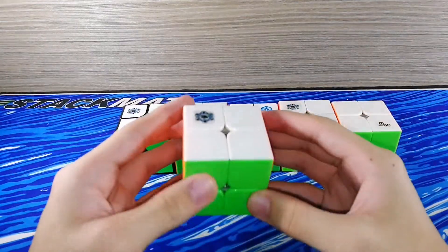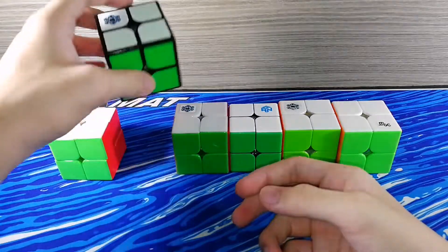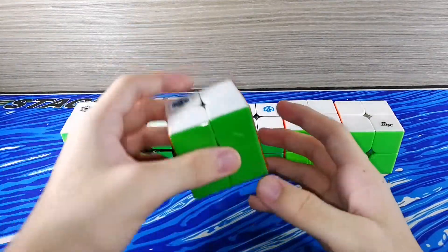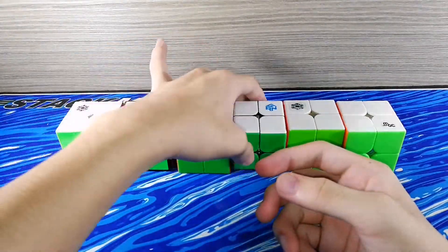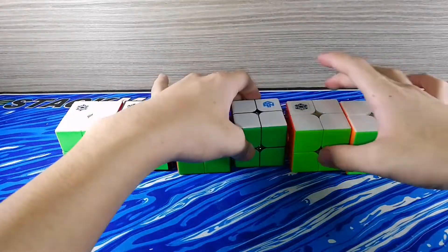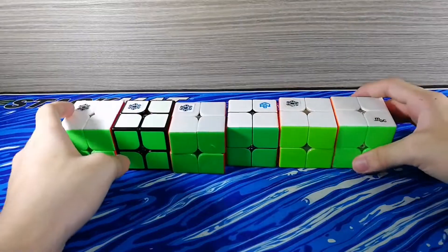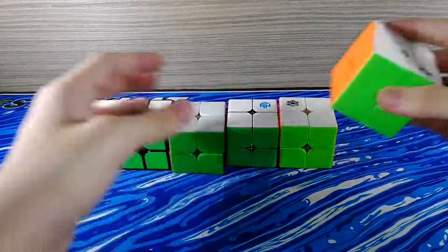For 2x2s, we have a Kung Fu Yuhun 2x2 M. Then we have my broken Shinghun M. Then I have a Dianu plastic, a GAN 249 non-magnetic one, a Qi Wuxia — my backup main — and lastly the MGC 2x2, my main 2x2.